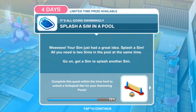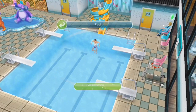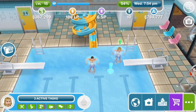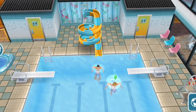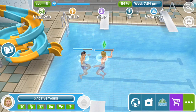Splash a sim in a pool — your sim just had a great idea: splash a sim! All you need is 2 sims in the pool at the same time. Hop in the pool. Splash for 10 seconds — this should be fun. Classic splashing.